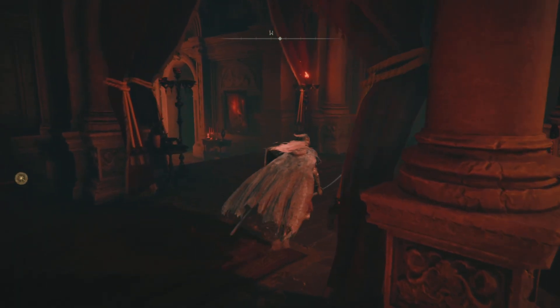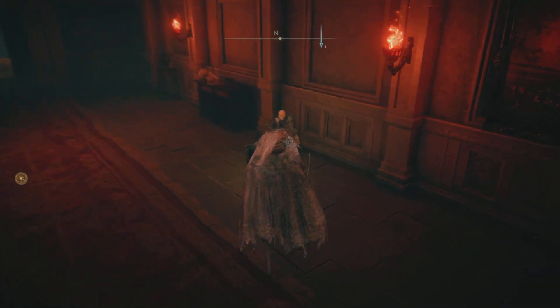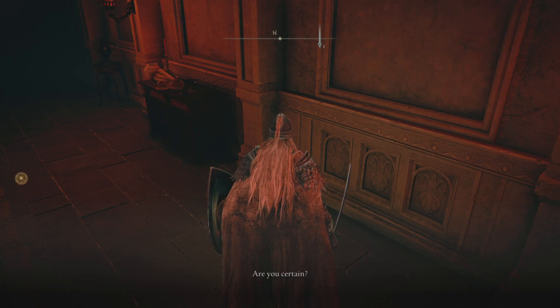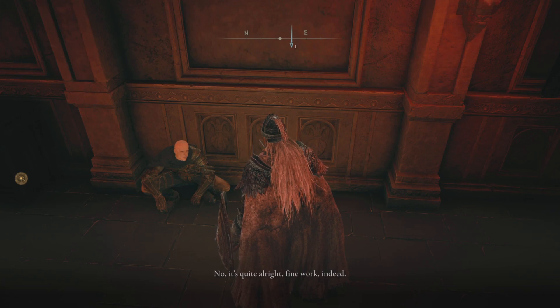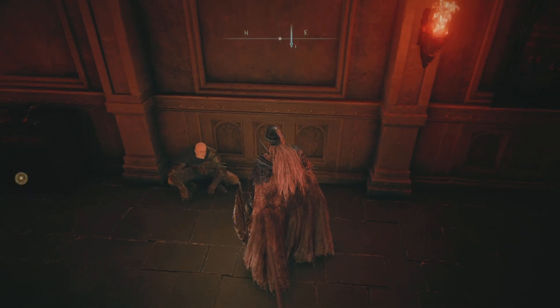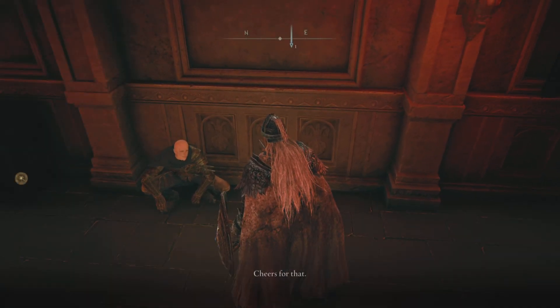Okay, so there's a couple of things we want to do here real quick. First, we want to talk to Patches because we did kill that bull goat guy. 'You hunted down Tragoff.' Yep, he's done. 'Fine work indeed. I'll give Tanith the news.' Is that all? You don't give me anything? Forgot something on your shelf. Cheers for that.